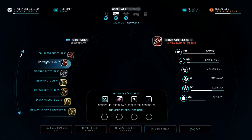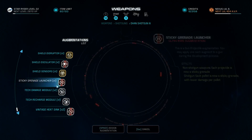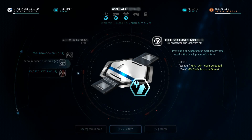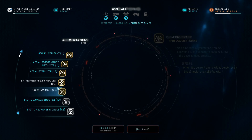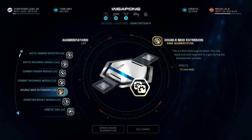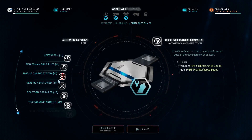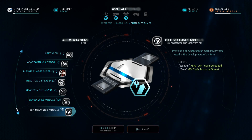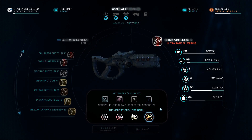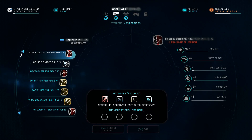Now for the weapons — we have the Dhan shotgun to start, which will soon get its very own video. First, put a Seeking Plasma System on it so bullets seek mobs, and then add a Biotic Converter — these two augmentations are key. For the remaining two slots, if you can get two Kinetic Coils, get them for more weapon damage. If not, add a Double Mod Extension.